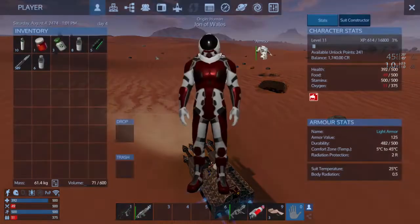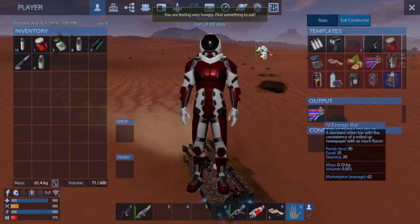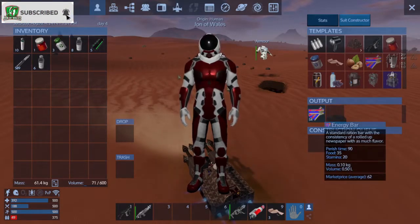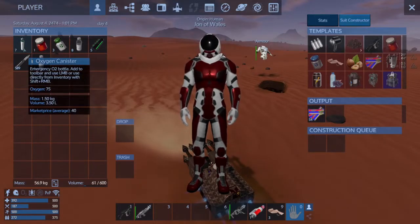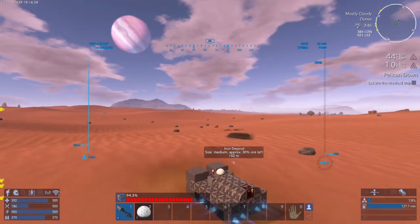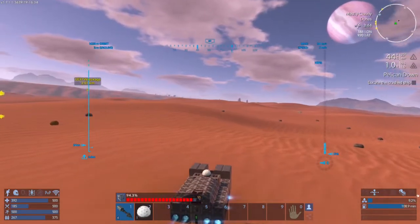Oh jeez, characters are all... These things never expire here. There — in there, get some oxygen. That should be good for now. So let's put those things away, turn the lights off. Go up to 3 meters, and now we're going to head over to that wreckage.